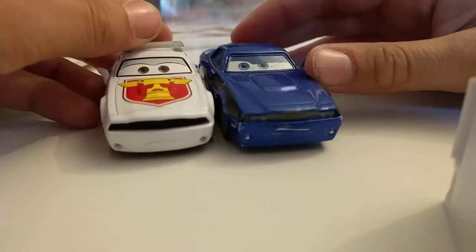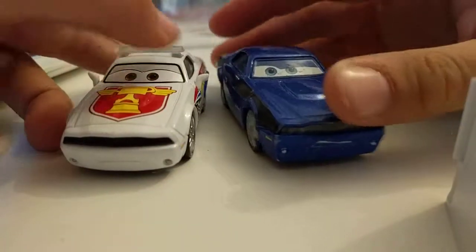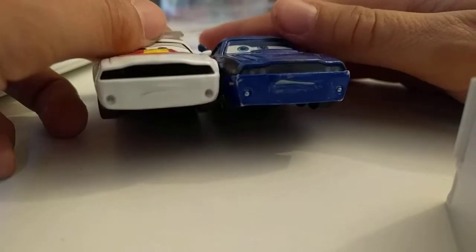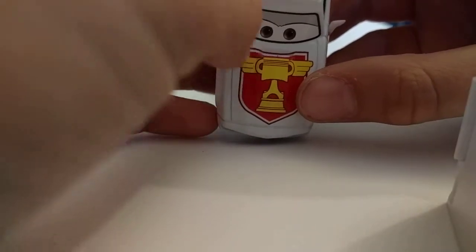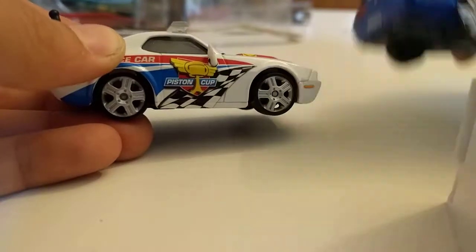This guy is based on Rod Torque Redline. He's got the same cyber mirrors, and this pin in the front, and the grill is the same, and these lights on the bottom. This guy has a piston cup logo in the front, antenna — non-removable — lights up here, official pace car, there it says piston cup, some checker, and exact same rims as Rod.